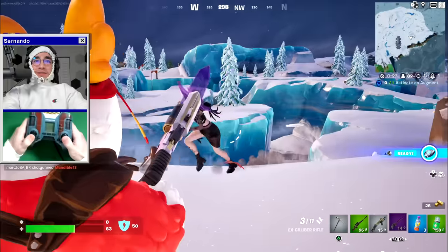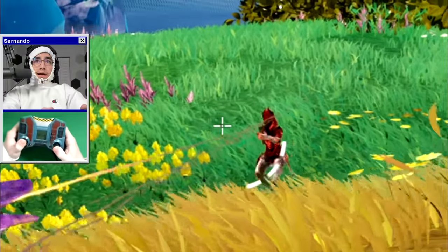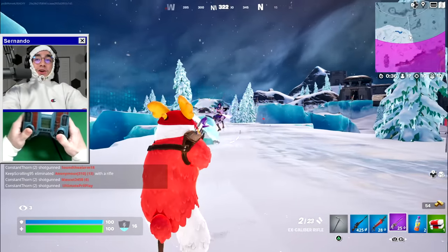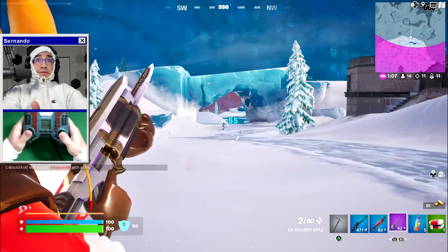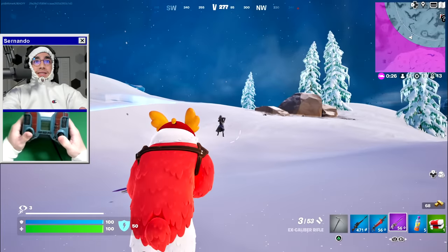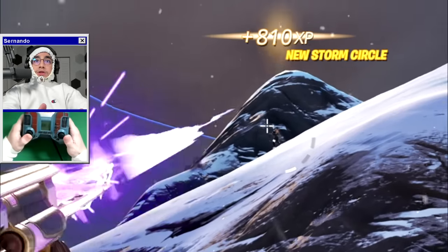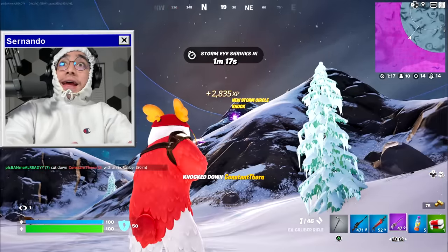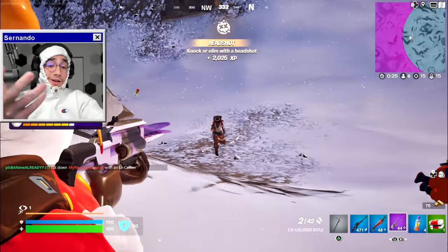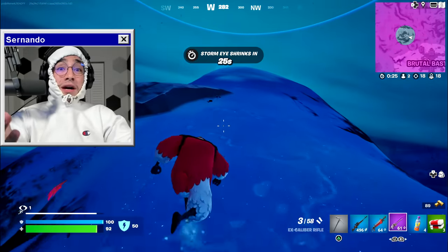The aim assist is insane — I don't even have to try that hard, the controller does all the work for me. It auto-locks to his head so fast. The funny thing is I'm not even a controller player and I'm doing pretty decent. There's no way I can hit this guy — oh my god, it locks onto his head. This is disgusting.